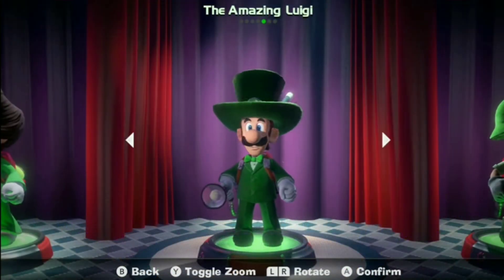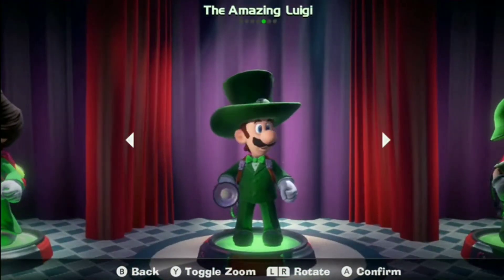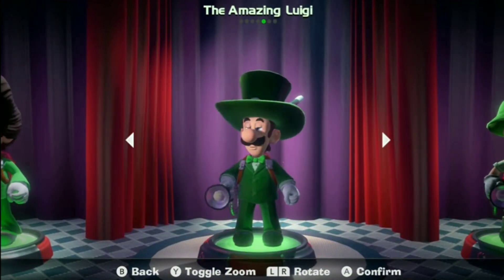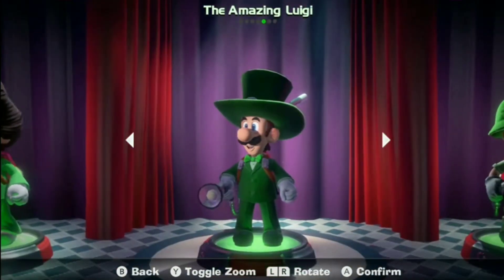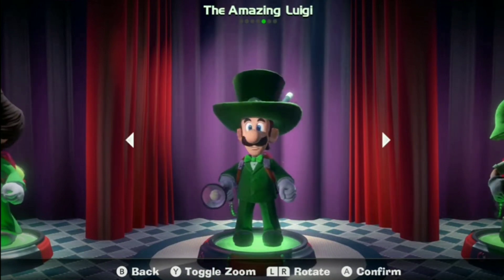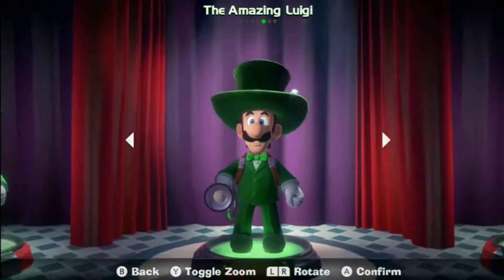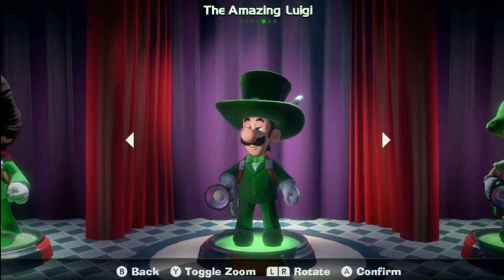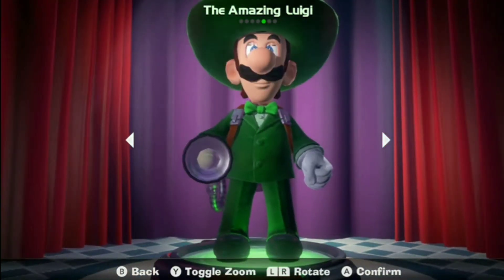But if you want to talk about big hats, just wait until we get to the next costume on this list — the Amazing Luigi. And yes, Luigi does look amazing in this outfit. I love his big hat with the little wand sticking out on top. The rest of the outfit looks nice too, with the little cute bow tie and the fancy shirt and pants to go with it. Luigi certainly does look like he's about to pull off some magic tricks as a magician, and the costume overall looks great.